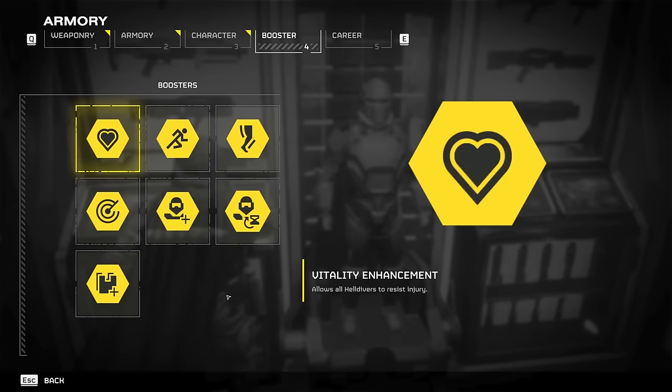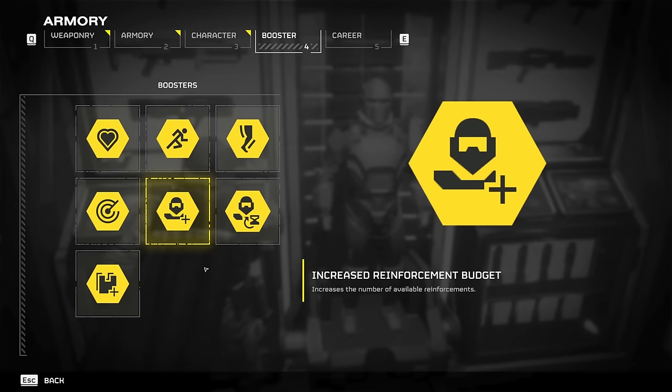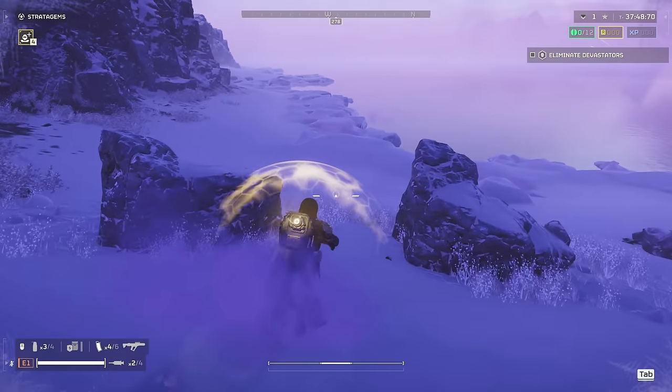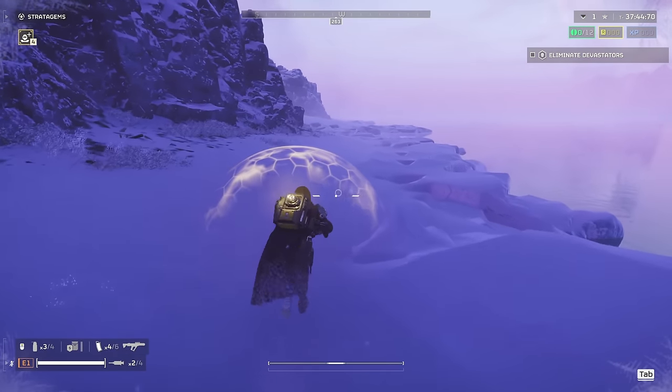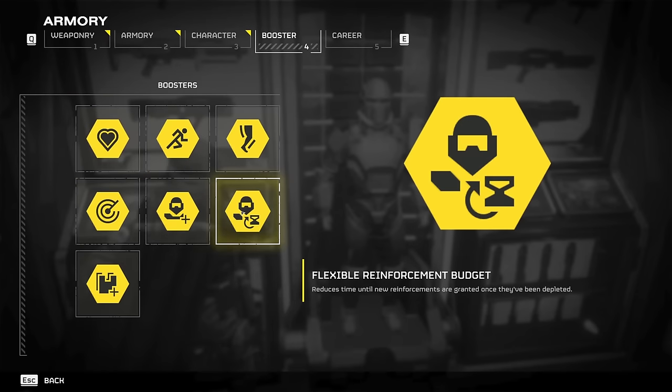Boosters are very straightforward. Stamina Enhancement is easily the best booster in the game, followed by Increased Reinforcement Budget if you're planning on doing Helldives. For planets with tricky terrain such as jungles and arctic tundra, Muscle Enhancement is super handy, as it will allow you to get through deep snow, mud, and shrubbery more quickly. The fourth slot is a wild card, but it's hard to go wrong with Vitality Enhancement or Flexible Reinforcement Budget if you're planning on getting super sweaty.